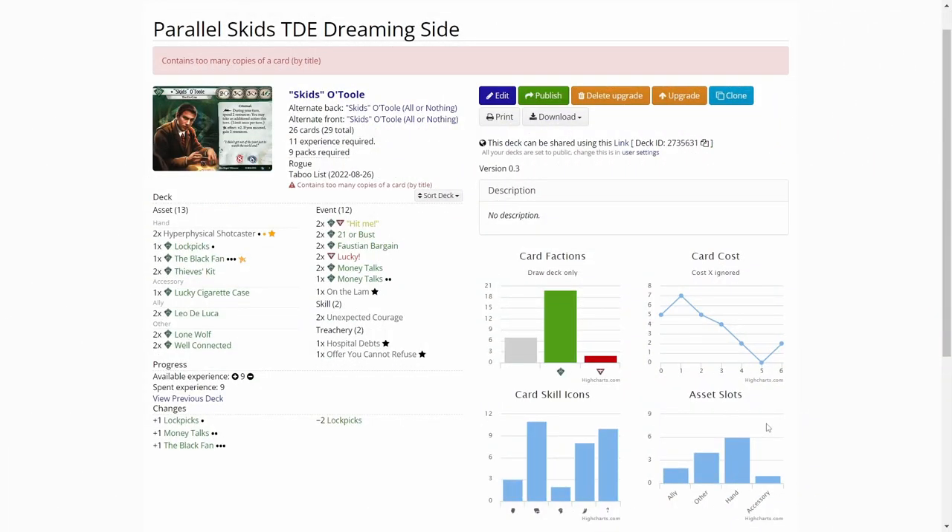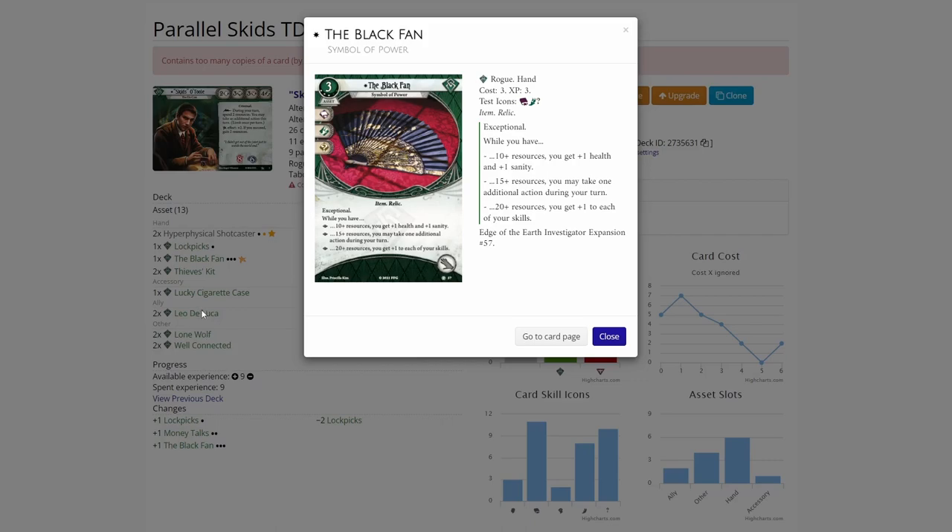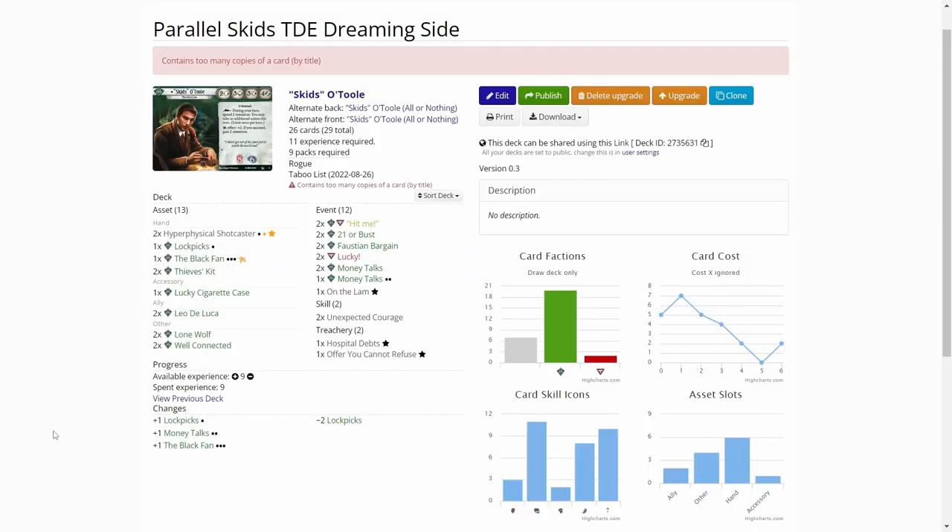We are over on ArkhamCDB.com. The upgrades I did to Skids' deck are not many different cards, but the main upgrade was getting the Black Pan into the deck, because Skids generates a ton load of resources. This seems like a really good card for Skids. With 10 plus resources you get plus one health and plus sanity. At 15 plus resources you may take one additional action during your turn - that's the big one. At 20 plus resources you get plus one to each of your skills. With this, if I can accumulate enough resources - which should be easy with Skids - Skids will become a real powerhouse.